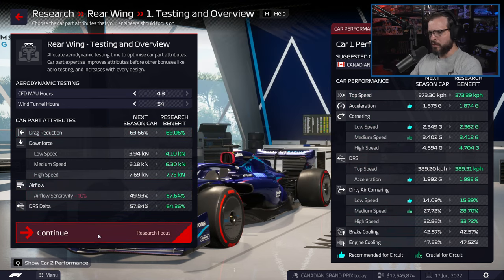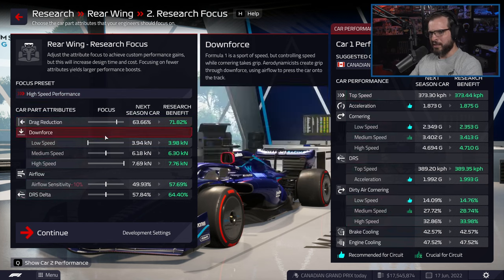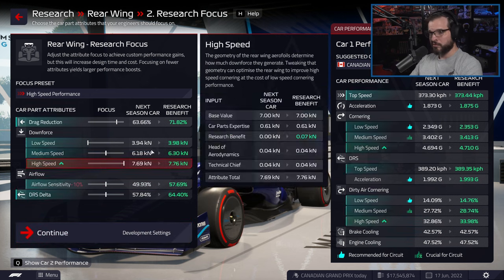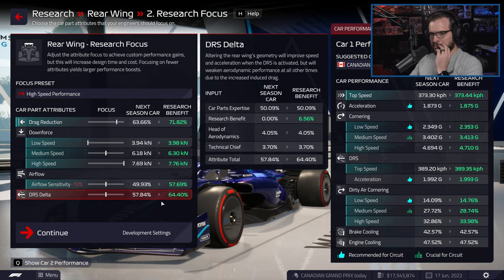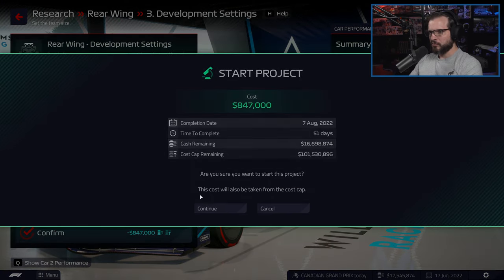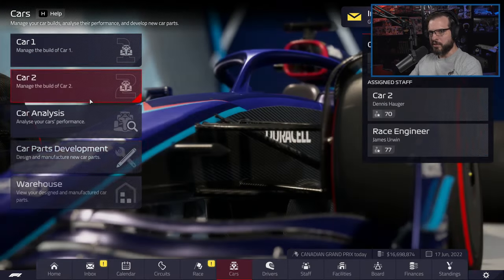There's a minimal reduction coming for next season, which is good. We definitely want to go for high speed performance as much as possible because that's what we're suffering on the most. I'm not sure if it's a mistake or not, but we're just going to keep cycling through research for the rest of the season.